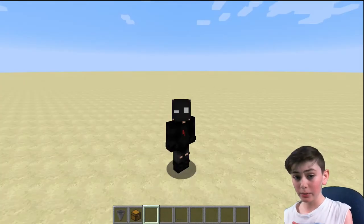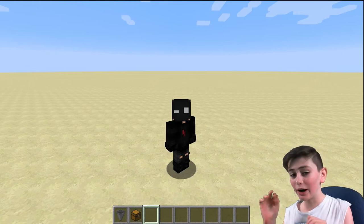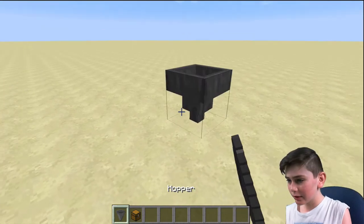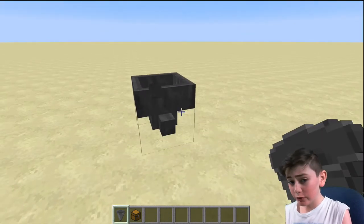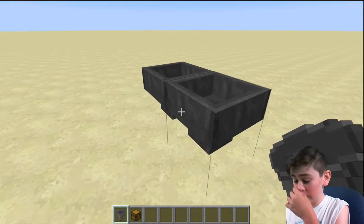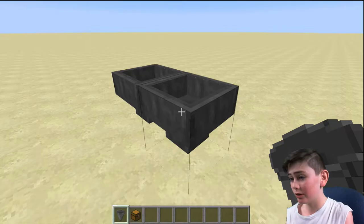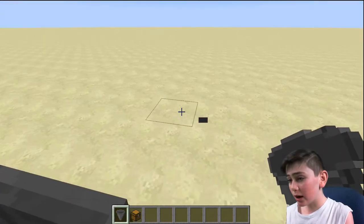Okay, next up we have our hoppers. These are one of the more cool parts of Minecraft. When you shift right-click on the PC version you can access their interface — kind of like a chest. But these things will make items travel.